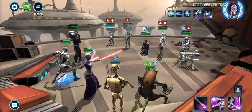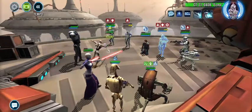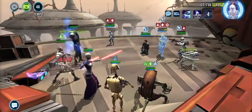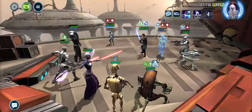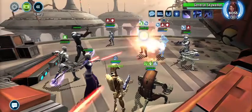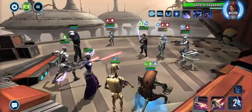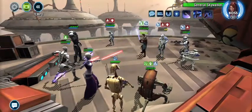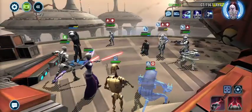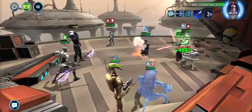Thinking about what to do here and I decided to stun Rex, which went pretty well. Still going after Fives, taking him down before GAS gets back up. Magnaguard is still taunting and taking all the beating, which is quite fine. We do our AOEs, we try to get GAS down fast and still healing up Magnaguard. GAS goes down again, still in insane mode. We eat unfortunately the grenade but we still keep hitting, taking everyone down as best as possible.